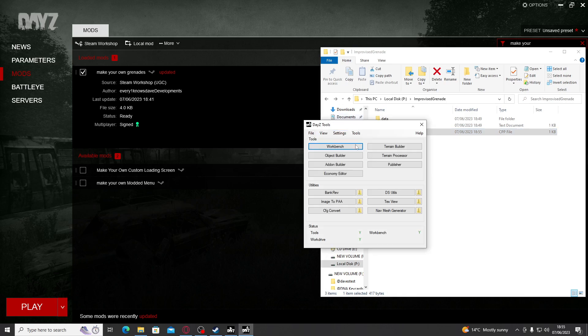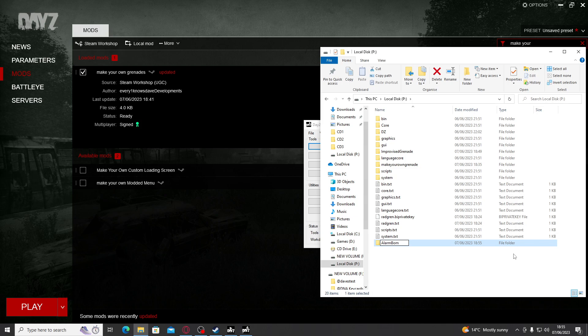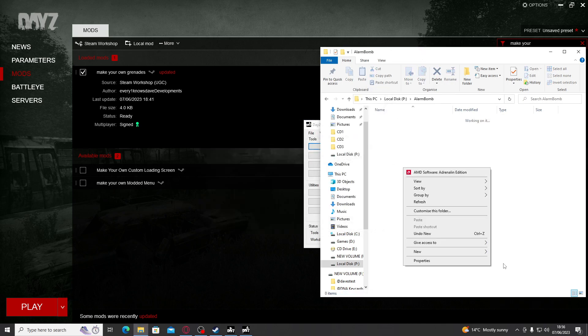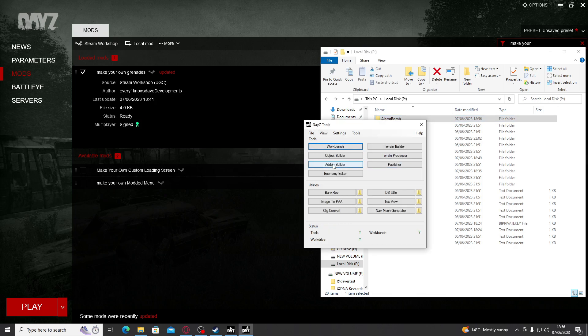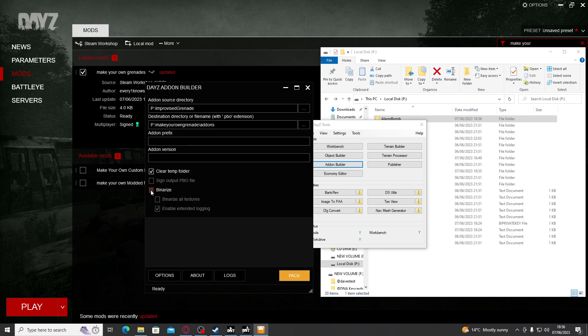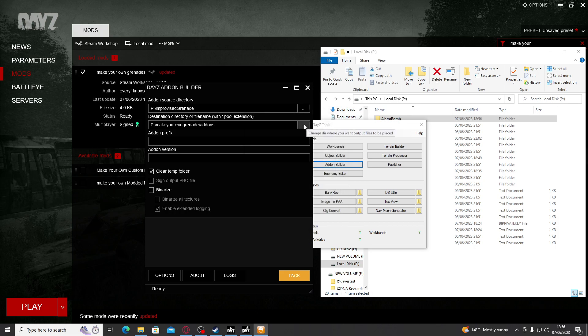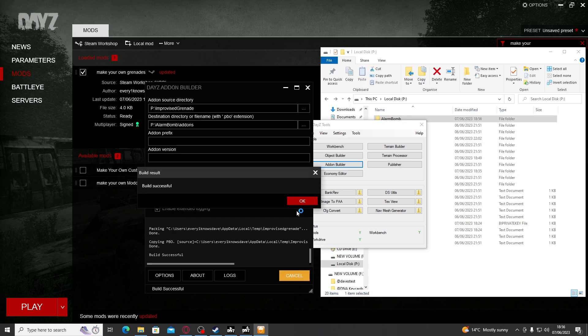So let's pack it and upload it. We're going to go back to our P drive and create a new folder — I'm going to call this one alarm bomb, but you can call it whatever you want. What does matter is that inside it there must be a folder called add-ons and a folder called keys — very important, otherwise mods simply will not work. Now we go back to our tools and go to our Addon Builder. We ensure that this button is unticked, press the three dots, drop down our P drive and select the Improvised Grenade folder — not the data folder, the folder itself. Press OK. Then with the three dots for the destination, go down and select the folder we just created: alarm bomb, drop it down and select the add-ons inside it. We click Pack — and look at that, the build was a success.